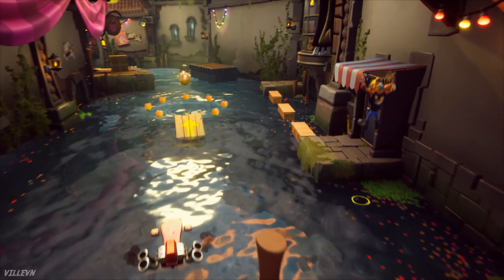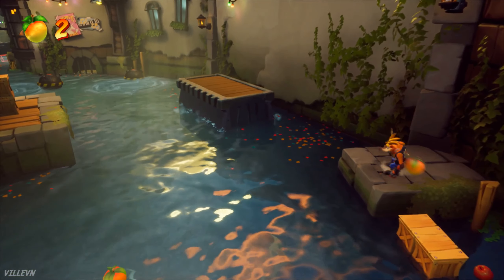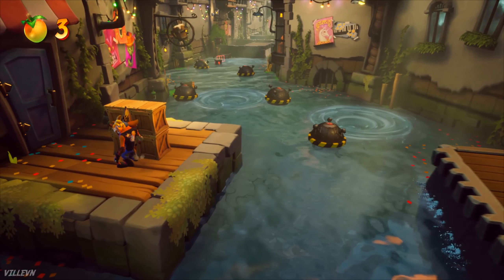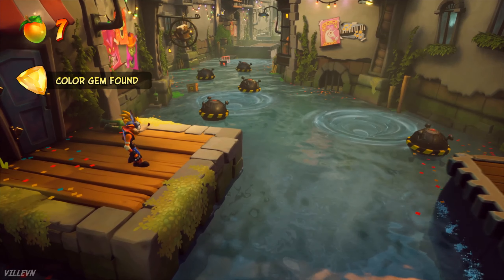You've got to go to the right side, do a slide, then double jump, and keep going forward jumping on top of these boxes. Then do another slide and double jump so you can get over to this platform over here, and just jump on top of the boxes.